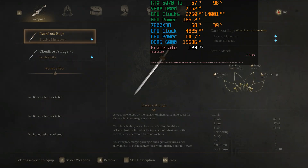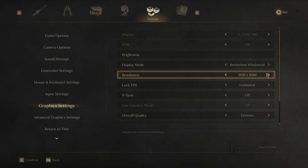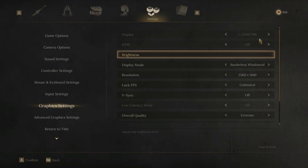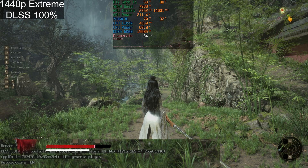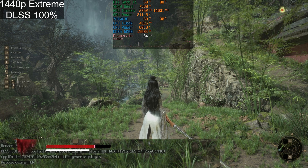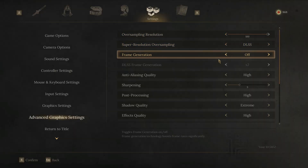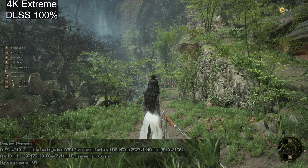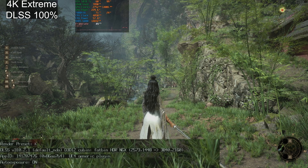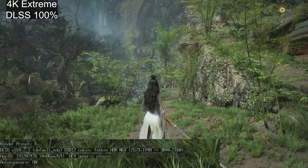The same is true for any other resolution. Let me change this to 1440p and set it to 100%. Going back into the game and opening the frame rate counter and DLSS overlay in the bottom left, it's showing 965p upscaled to 1440p. Now let me show 4K at 100% render resolution scale with DLSS — again, I'm selecting DLSS specifically for the overlay.